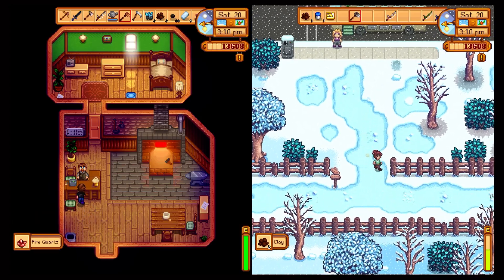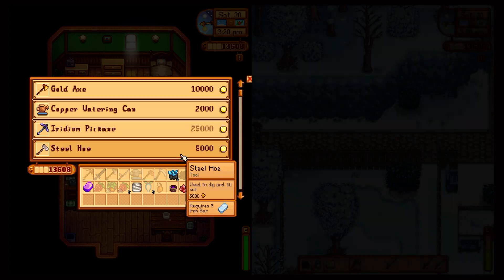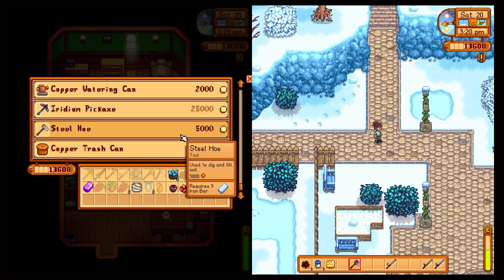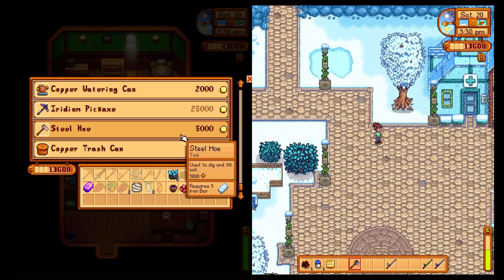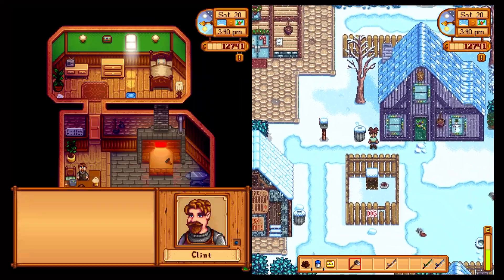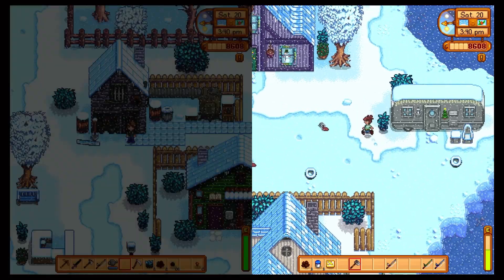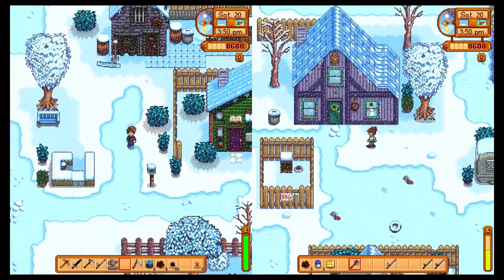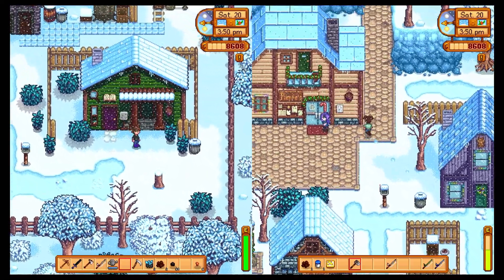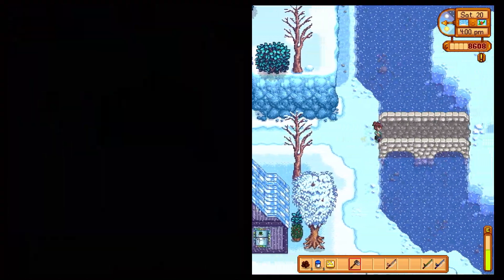Clint won't take the geodes if I upgrade — you don't have any geodes anyway. It's the steel hoe I'm paying for. Where did you dump it? The library? Nope — way far to the right, just south of the blacksmith.